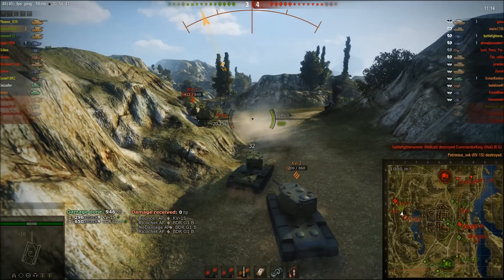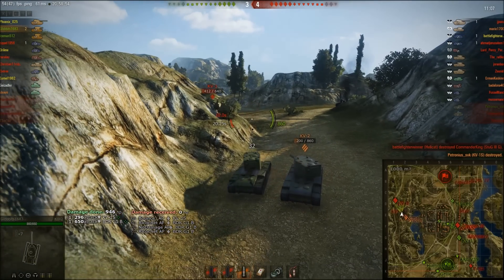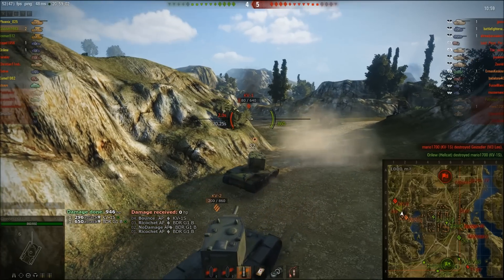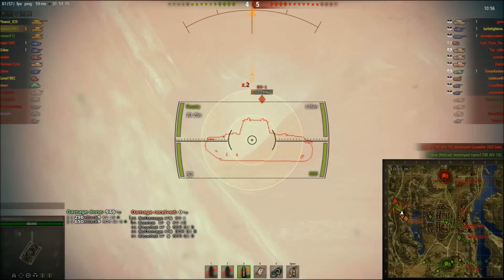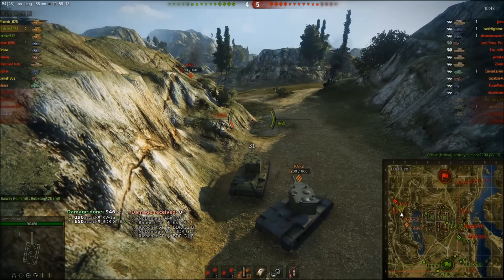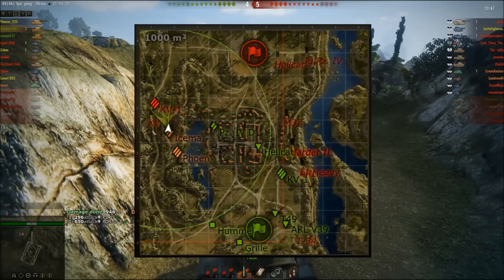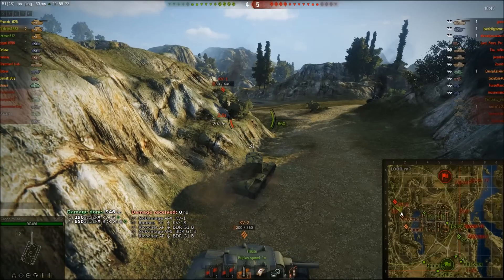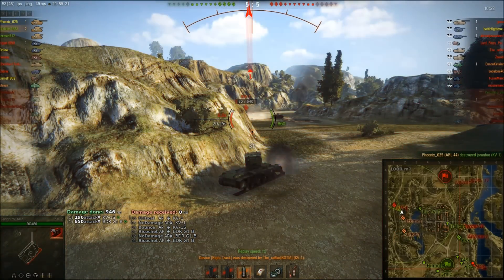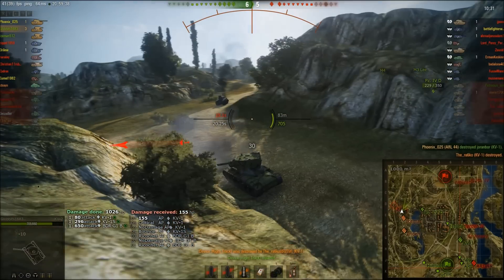One-shotting tier 5 tanks doesn't happen all the time — that's a myth. You have to actually penetrate the armour. If it splashes and doesn't penetrate it still does damage though. Around the corner, I wait about 3 seconds before the reload's up so I have a couple of seconds to take aim. One-shot on the KV1S — one hit, one kill. The guys are taking a bit of unnecessary damage, which is unfortunate as we could use that HP later. That HE shot didn't penetrate the KV1 but it still did damage. Then I get tracked — I use my repair pack, take my shot, and knock him out.